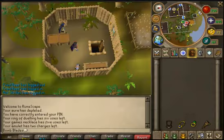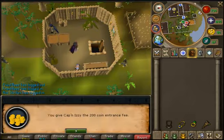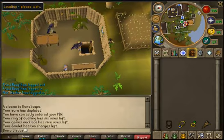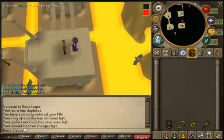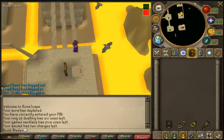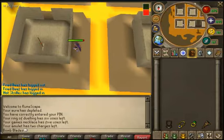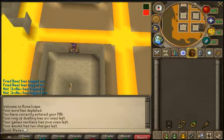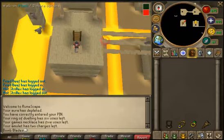This is the Brimhaven Course. It requires 40 Agility and to go in you must pay about 200 GP. You should do this from level 40 to 50. The point of it is you have to catch certain points — you have to collect the tickets, and if you do it in a certain amount of time you get a ticket.